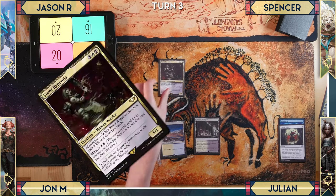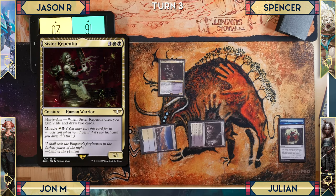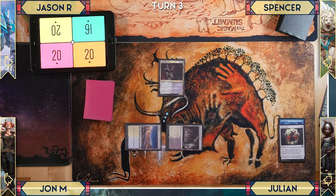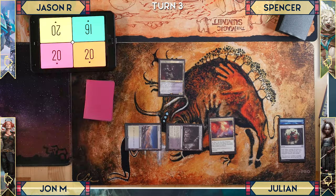Julian untaps and draws, then miracles out Sister Repentia — a 5/1 that when it dies, lets him gain two life and draw two cards. The turn passes and Spencer plays Prismatic Vista.